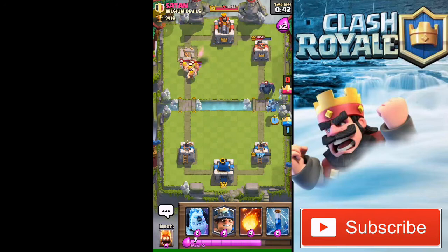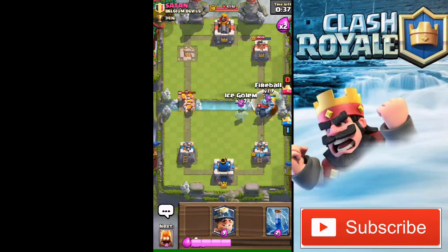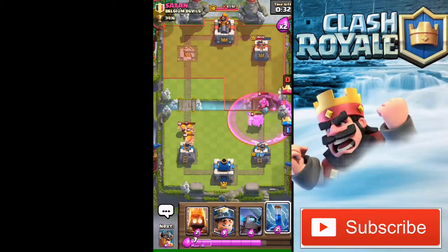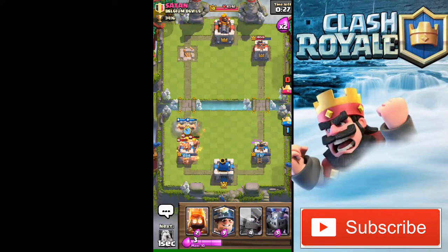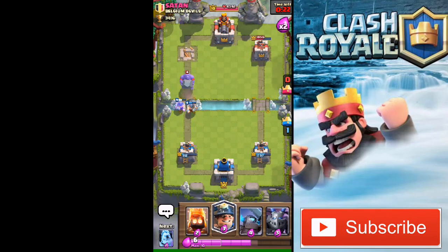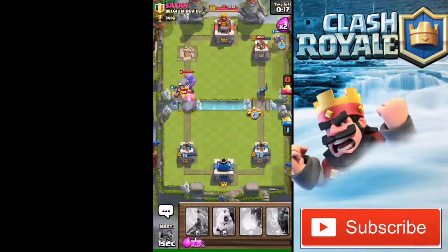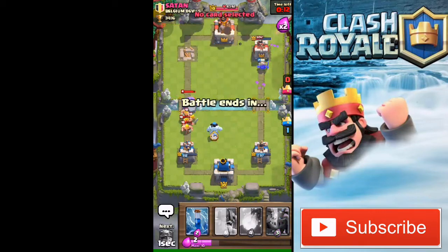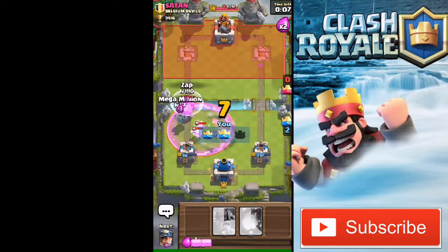Now I'm gonna defend his push. I thought his Barbarians were gonna die, but his Barbarians are not gonna die there — they're gonna do so much damage, so I have to defend both sides. I'm gonna drop my Elite Barbarians to absorb those fire spells. He did so much damage to my tower, but it's okay — we did more damage to his right tower. I'm gonna let him take my left tower and just concentrate on taking his right tower down. As you can see, I took his right tower down.